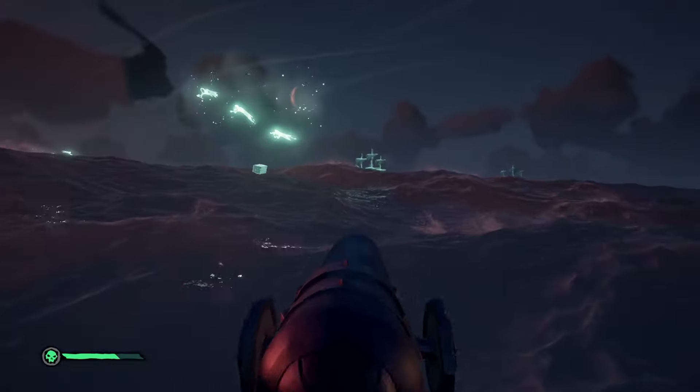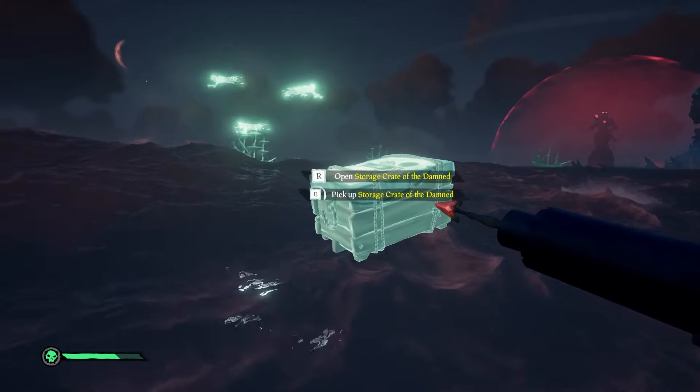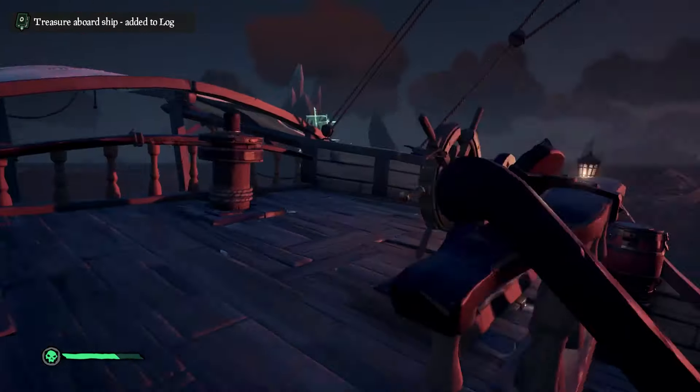A few things to remember while you're doing this: repair your ship and make sure you're stocked up on cannons and wood. You can get storage crates from the ghost ships that you sink, and they will have food, wood, and cannonballs inside so that you can stock up and keep going.